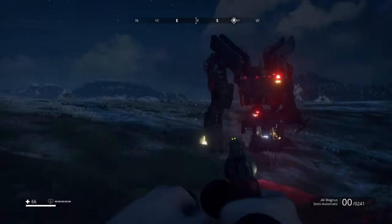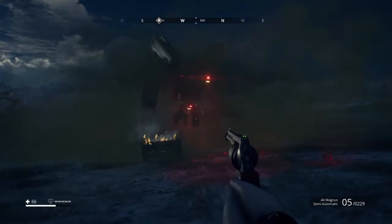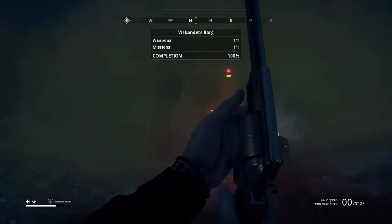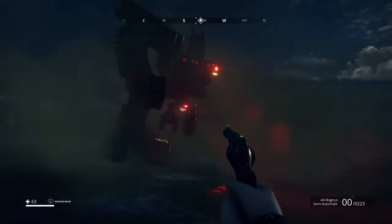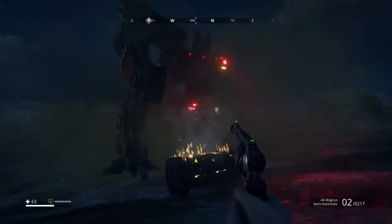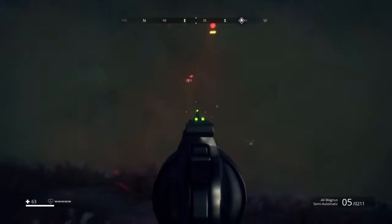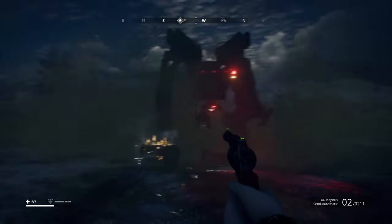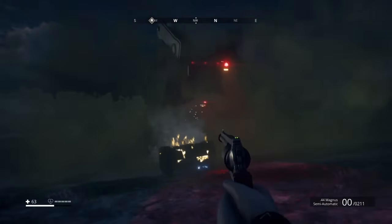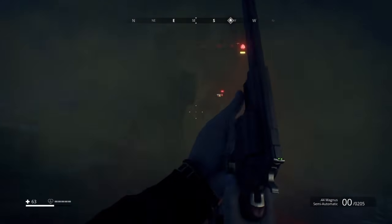You'll want to utilize your hip-fire primarily when you're strafing around the tank in order to avoid locking onto certain things that you don't want to lock onto. I really do hope that in the future, Generation Zero will have no sticky aim at all — I really do look forward to that update. But until that point, hip-firing is the best approach when running around and taking out all of these different attachments on these tank guys.